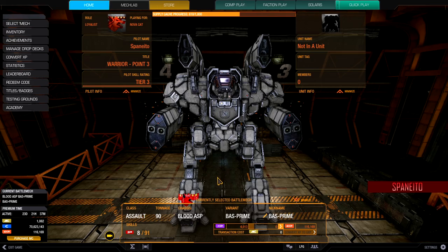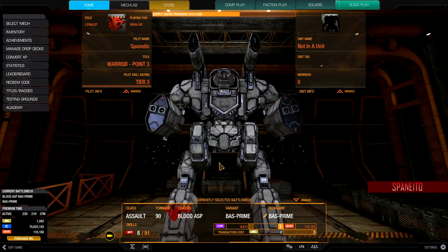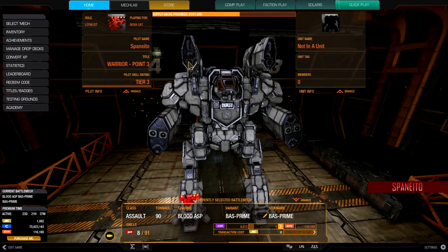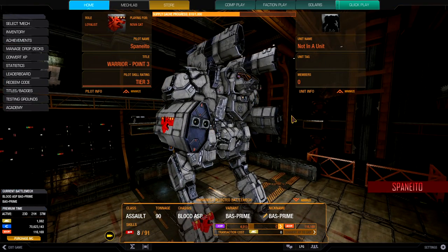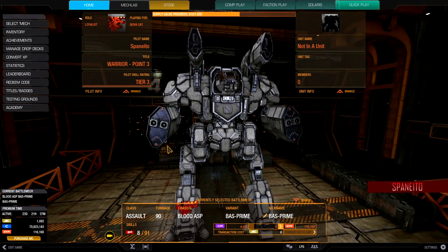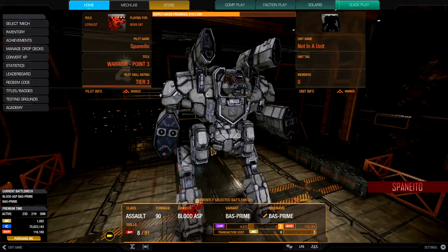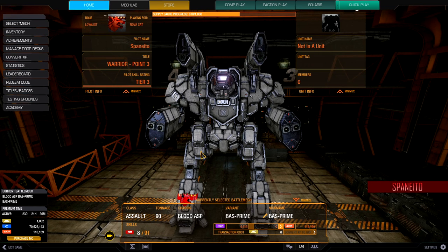Per usual I put the Clan Wolf decals on and chose gray for the color this time. There are my gauss rifles right up here on top, and then my two heavy mediums on both arms. I'm actually able to put another laser here but chose not to utilize it. It's about 10 tons less than the Atlas — if you've seen my Atlas video you'll know what I mean.